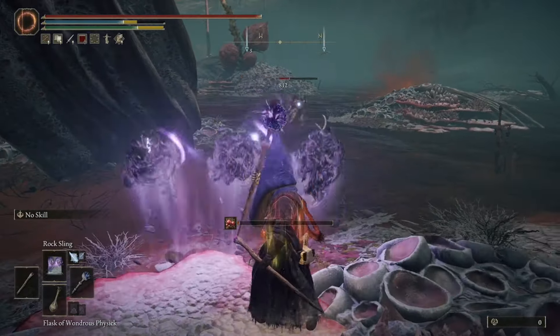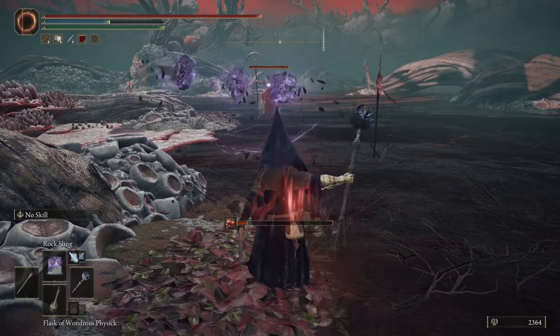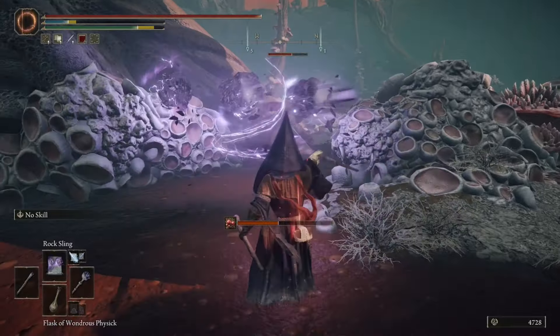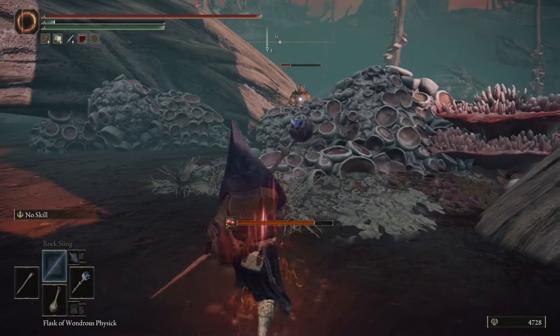The reason Rock Sling isn't any higher on our list is because of the time it takes to cast. Although it looks like a chargeable sorcery, it is not — it just has a long animation to get your rocks moving towards your enemy. But that is a minor gripe, and you can look for windows of opportunity in which to use this sorcery best. I highly recommend it, and it's why it made the list at number four.